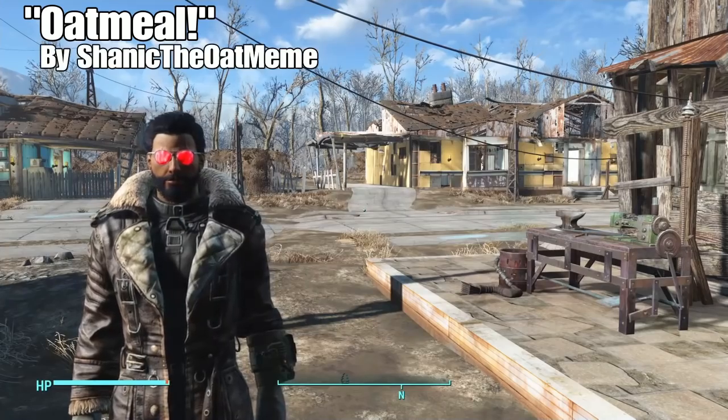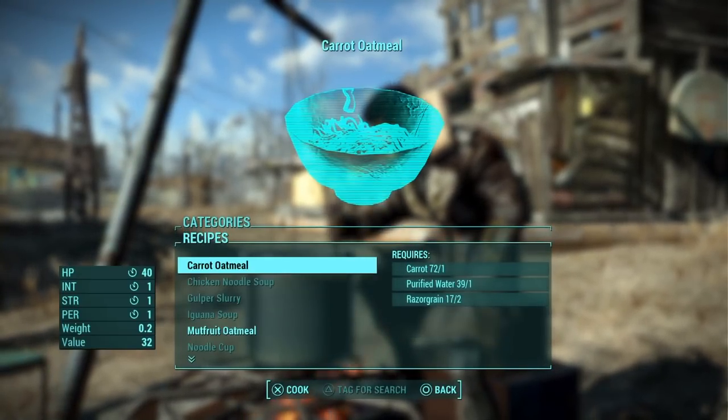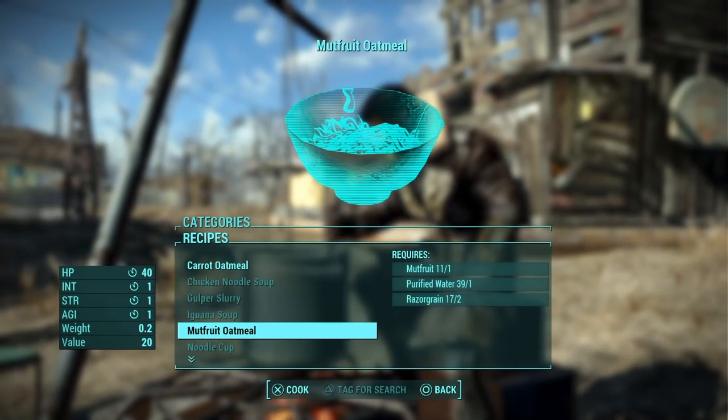The first mod is called Oatmeal and it's by Shannik the Oatmeal. All you have to do to find it is go over to a cooking station, go down to the soup section, and you'll be able to find them right there. The carrot oatmeal requires one carrot, one purified water, and two razor grain to make.